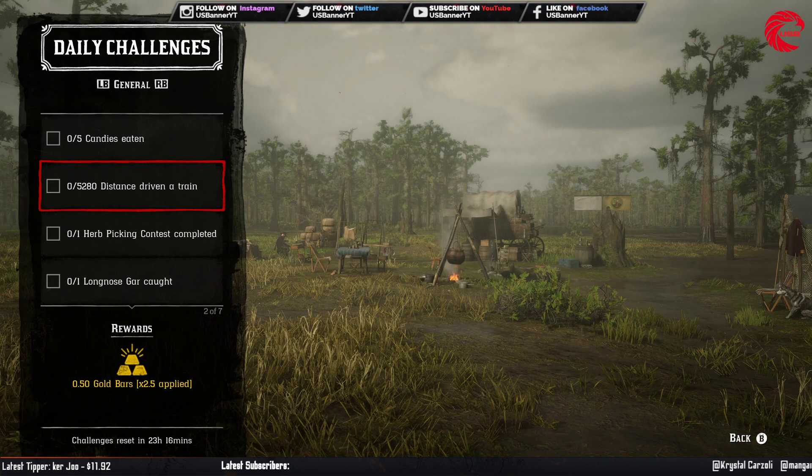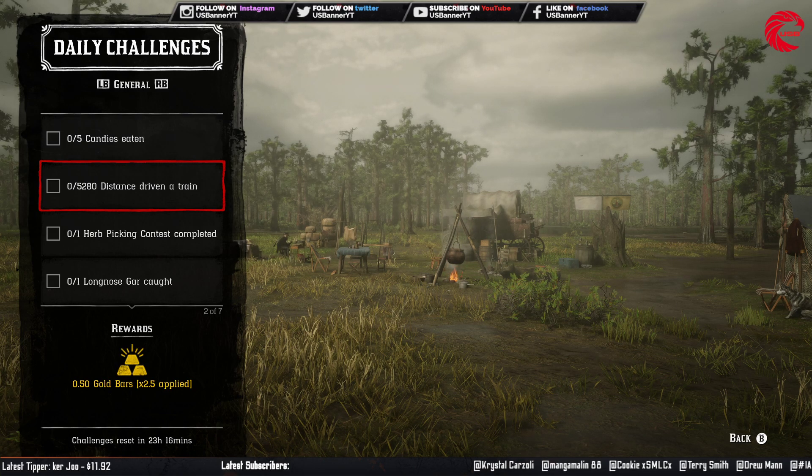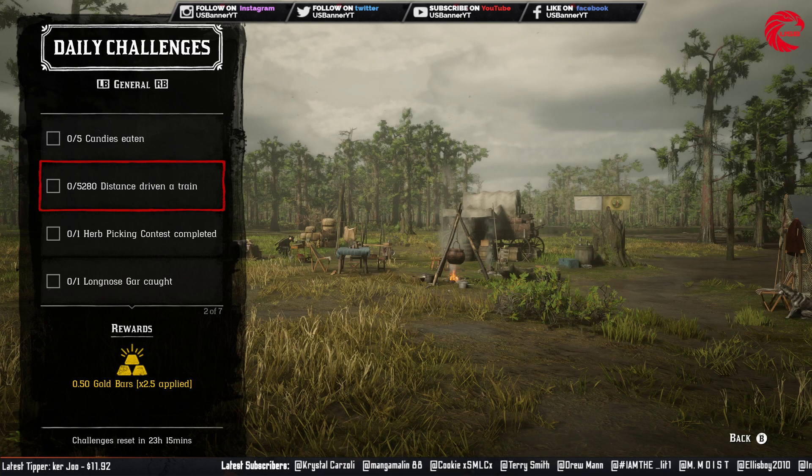After that you have to do 5,280 distance driving a train. Go to any rail path and wait until you find a train. After that you have to take the train from the driver and drive it for 5,280 distance.